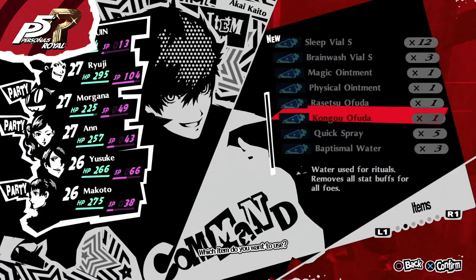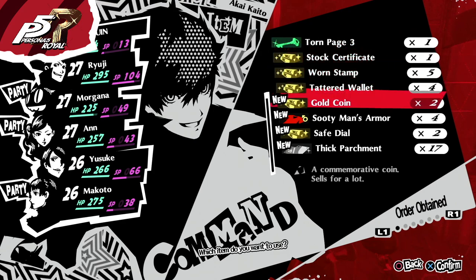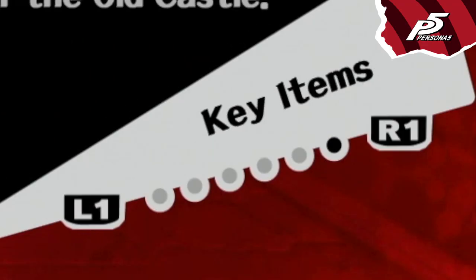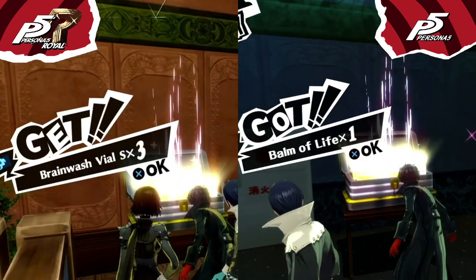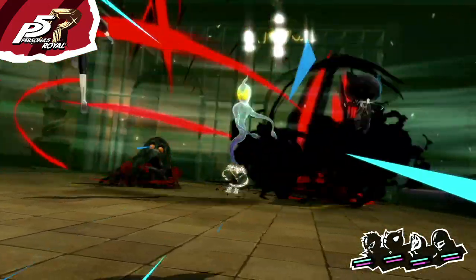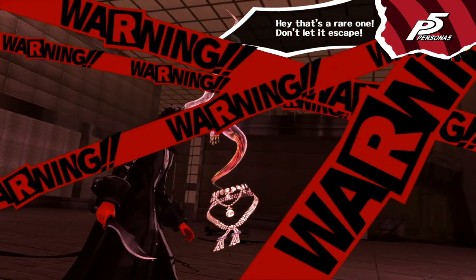In Royal, in the item menu there's a new section called 'Order Obtain,' where you can find the last items you obtained in order. The sections 'Essentials' and 'Key Items' have been merged into one section. Most treasure chests in every palace are in a different position and contain different items. In Royal you can find a treasure demon in a normal fight, while in Persona 5 it only appears after winning a fight when the security level is high.